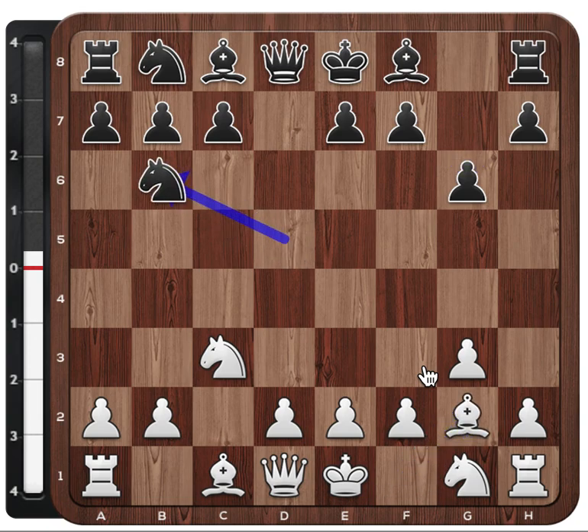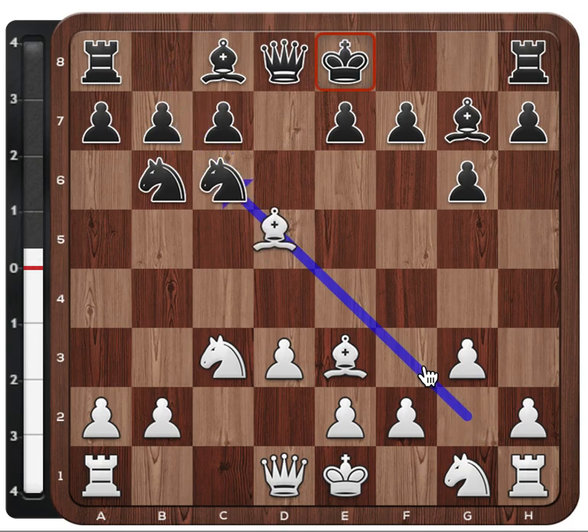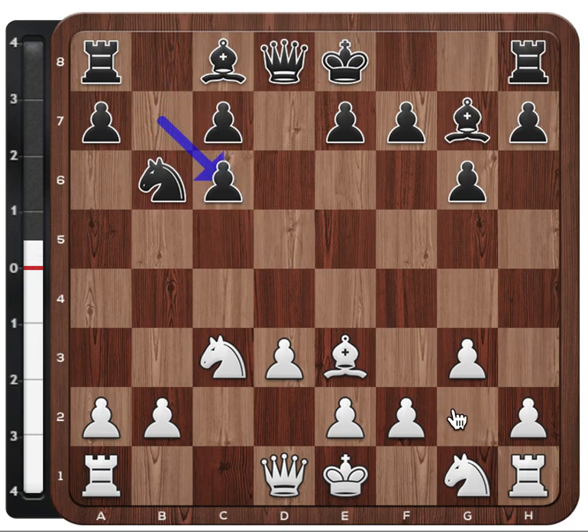g6, bishop g2, knight b6, d3, bishop g7, bishop e3, knight e6. This is a very interesting decision by Aronian. He is giving up his light-squared bishop and weakening all these squares, but in return he gets this pawn structure. So Levon is creating some imbalance in the position early in the game.